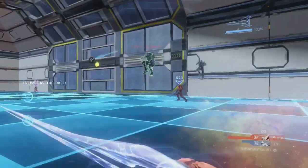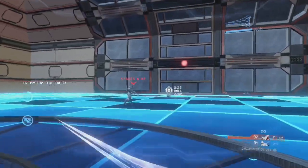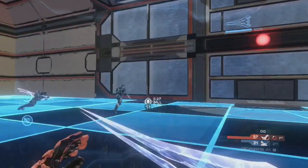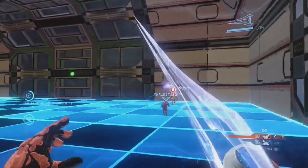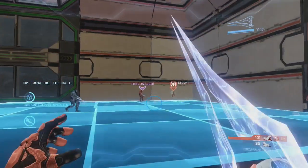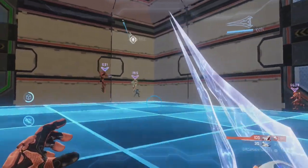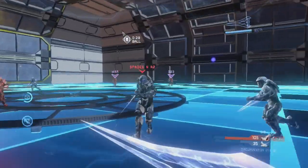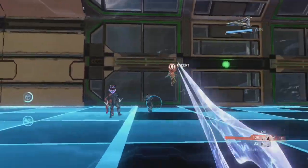You do have a little thruster pack that you can use, and that does help in desperate situations. Right when you grab the ball, you usually want to use the thruster to go in one direction or the other, just because whenever you grab it, someone's going to be coming for you. It's highly visible where the ball is going, where the trajectory is going. You're going to be on everyone's radar, everyone's going to be targeting you. So once you get it, I would recommend just using the thruster and moving to the side right away.